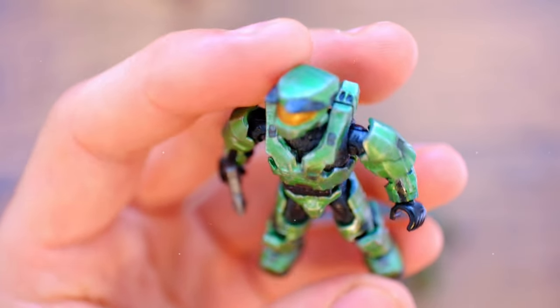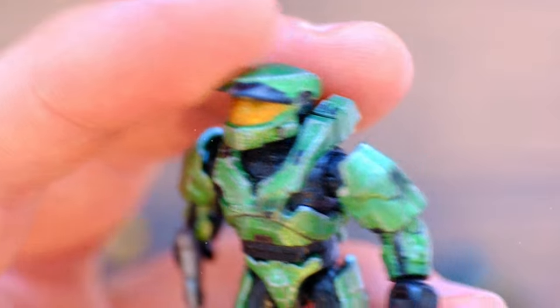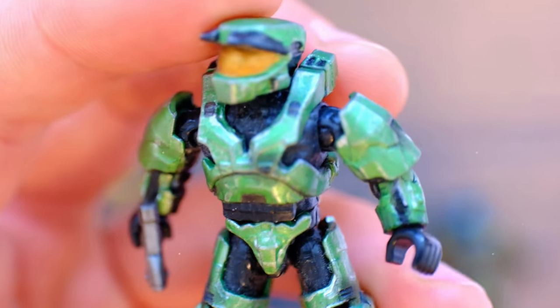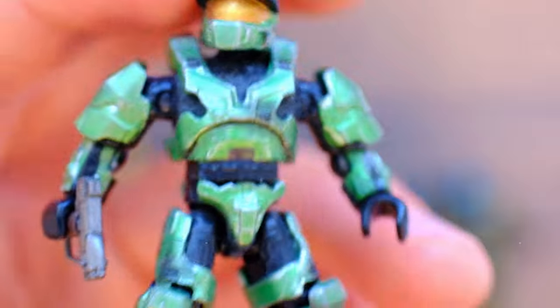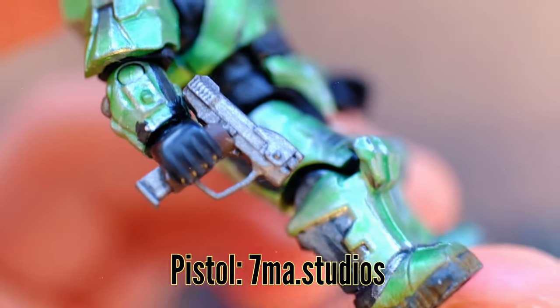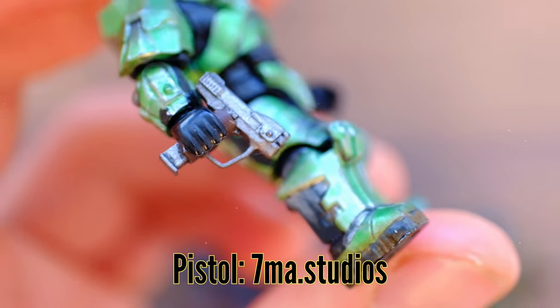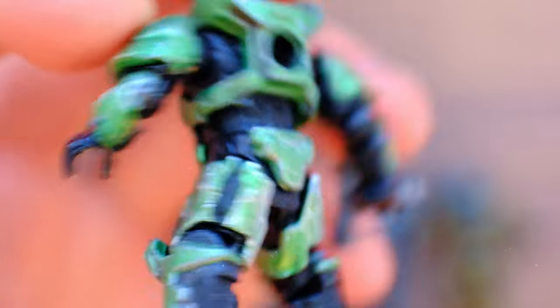We're starting where it all started in Halo — with the CE Master Chief. A lovely metallic green. G Customs Creations is in the house with us and he was really admiring this color choice earlier today. Really gorgeous. And look at that pistol. We don't actually know whose this Magnum is, so if we get any more information we'll pin it down below. But this is our CE Chief — what an absolutely gorgeous metallic green.